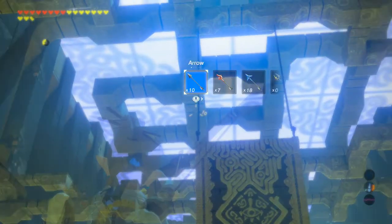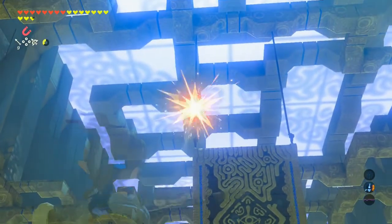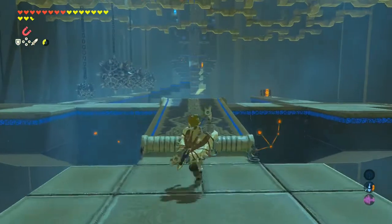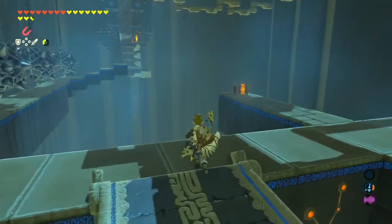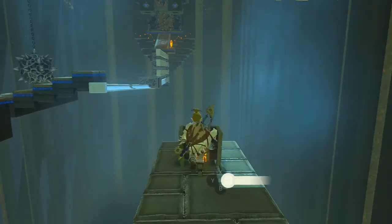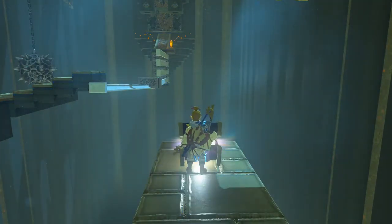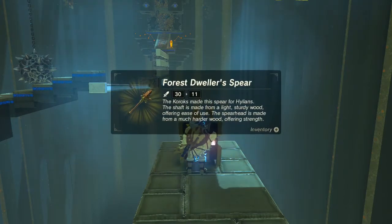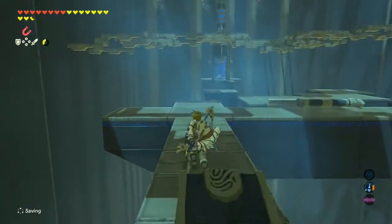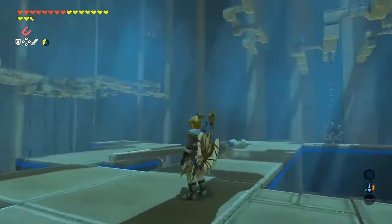We're just gonna take some arrows — oh, is that all the arrows I have? Okay, I gotta go farm for some arrows. Boom, we're gonna knock those down. There's a chest over here, guys — I don't remember what's in here, but it was something I did not need so I didn't get it. Oh yeah, it was like the wooden spear, which is kind of cool. I guess I took it this time — my inventory is not too full.